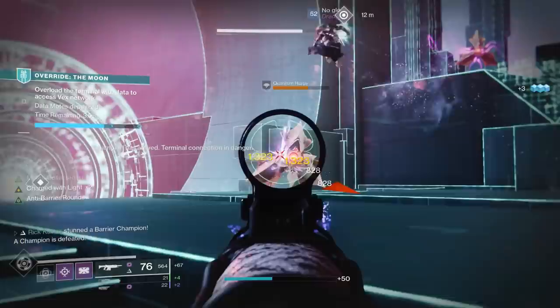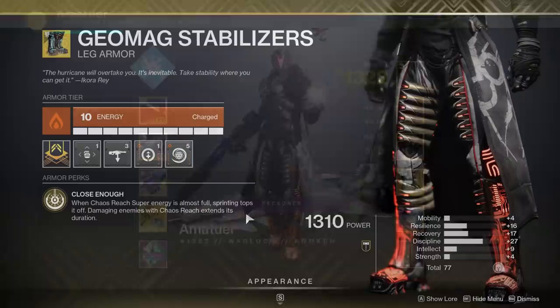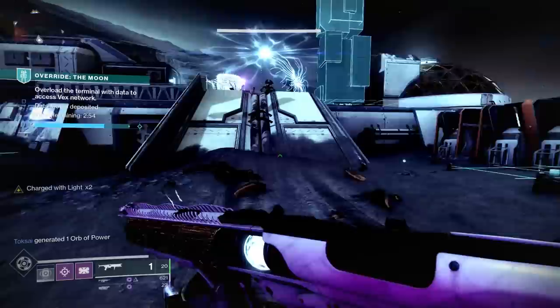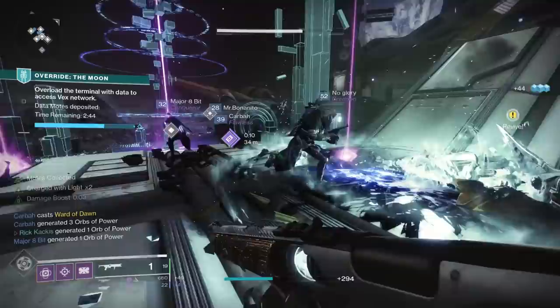Now let's move on to another Warlock build — this one is much more offensive. We're using Chaos Reach combined with the Geomags, so you get Chaos Reach more often via 'Close Enough' and it lasts longer and deals more damage. This is fantastic for ad clearing — Chaos Reach with Geomags can take out an entire Cabal tank, and I've been running it a lot in Grandmasters.